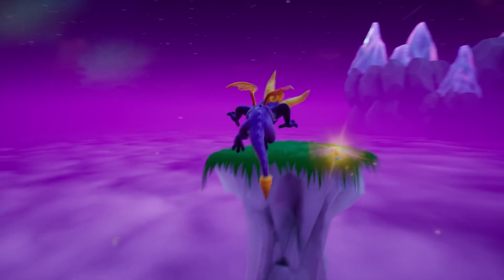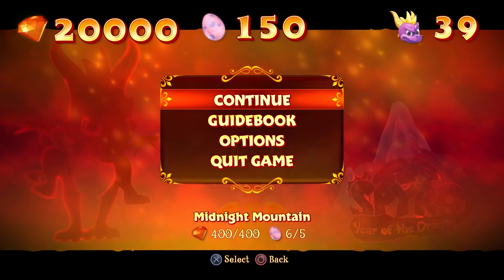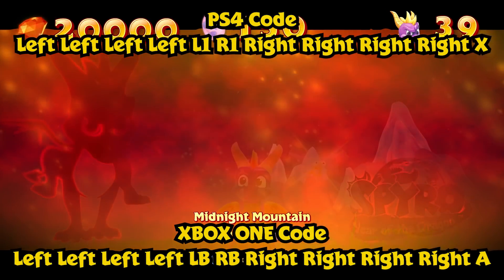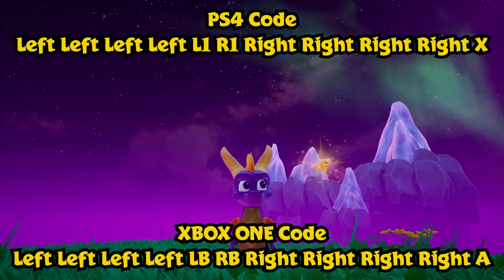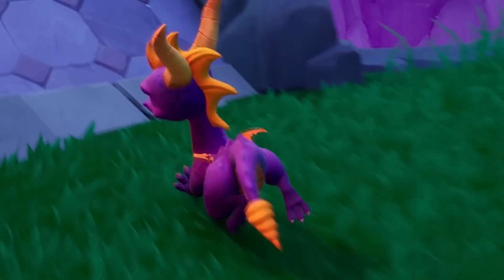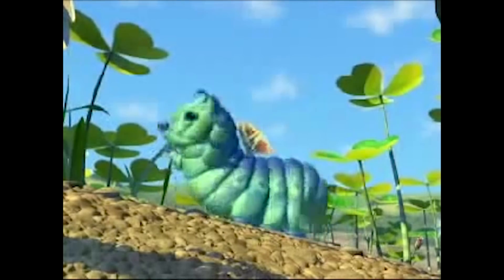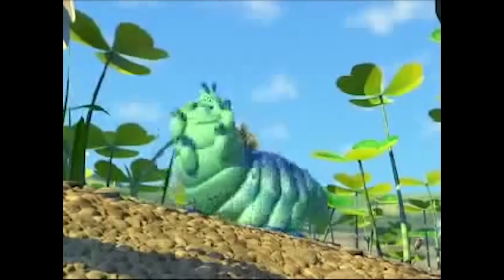Spyro Universe got the codes first, so he gets a bit more credit. To get the tiny-winged Spyro, punch in the following code. Once punched in, you get tiny-winged Spyro. Look how small his little wings are! Finally, I'm a beautiful butterfly!